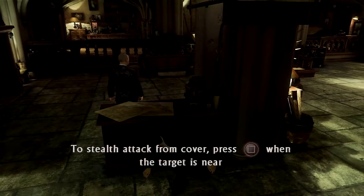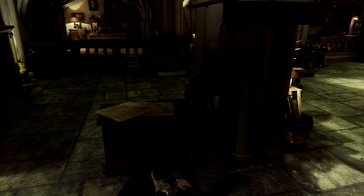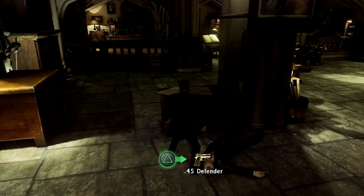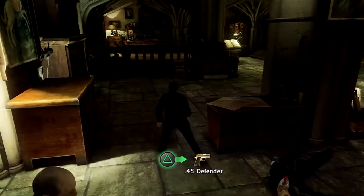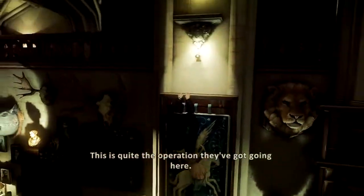The first of Chapter 5's four treasures can be found immediately after performing the stealth takedown on this unsuspecting guy right here. Jump up the cabinet to the left, up the painting, and you'll find the treasure at the top.